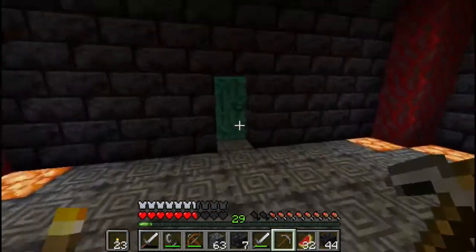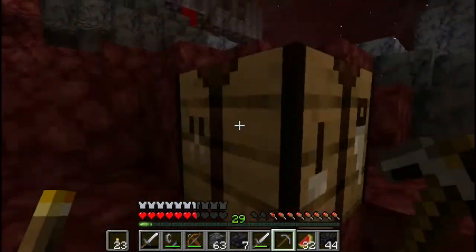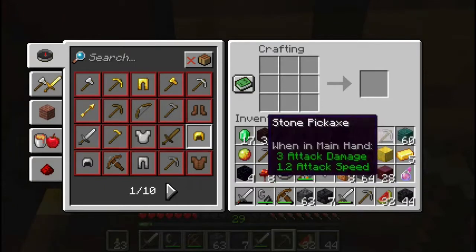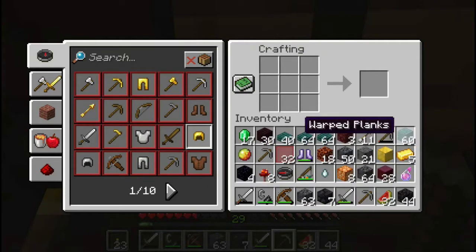I need to make ladders. I would kind of like to make the floor in there out of basalt slabs because that would probably make it so mobs wouldn't spawn. Oh, I got another magma cream. I've got plenty of magma cream, I don't really need that. I really only need enough to make a ladder — just a couple.